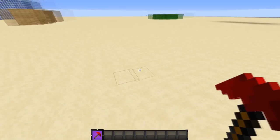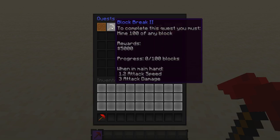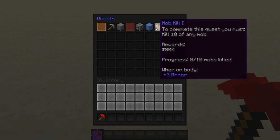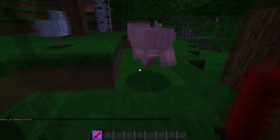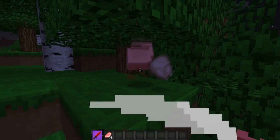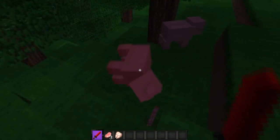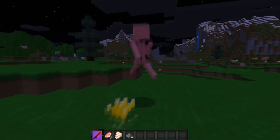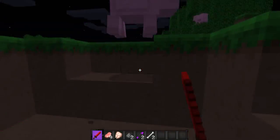Completing that quest unlocked a new one called block break two, which has a higher reward and more to do — 100 blocks instead of ten. Let's try something more difficult: mob kill one, where you must kill ten of any mob. We started the new quest. Let's slay some mobs. The GUI is updating: three out of ten mobs killed, and we continue killing more.